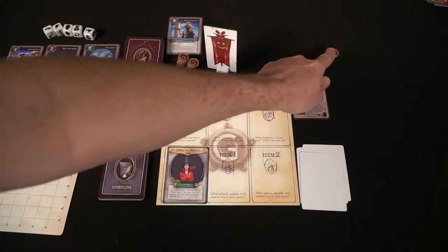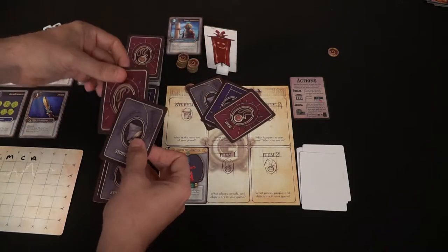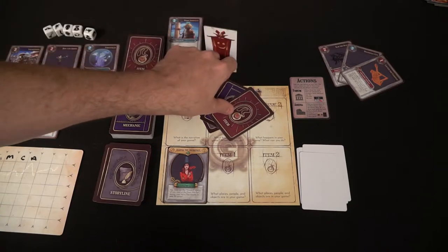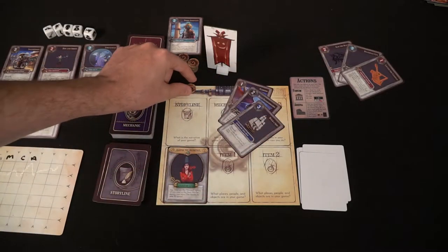Everybody takes two actions. Once everybody has gone through, there's the cleanup phase. During cleanup, you resolve the arena — the two people who made arena actions each have a game stormer token. So if it was me and Billy, we draw an item, a mechanic, and a storyline card, lay them out, and in any order create a story with game functionality. Other players judge which one made the best game concept and theme. Whoever wins by majority vote gets both tokens and scores two points. If it's a tie, you each get one. If only one person did the arena action, they keep that token for points.